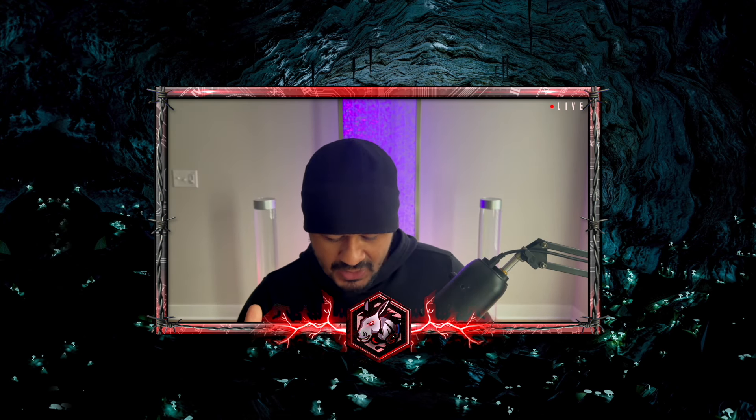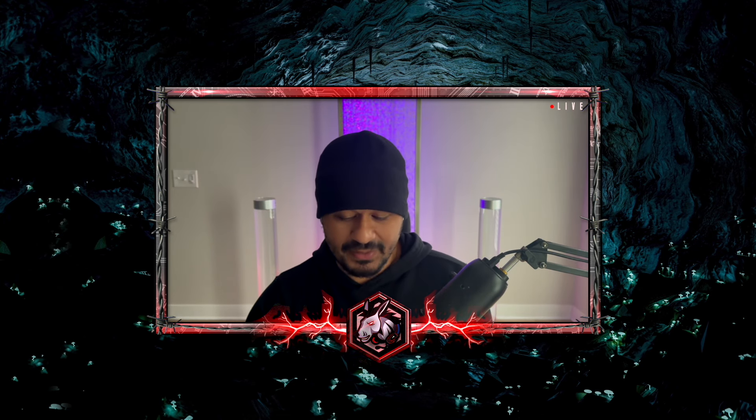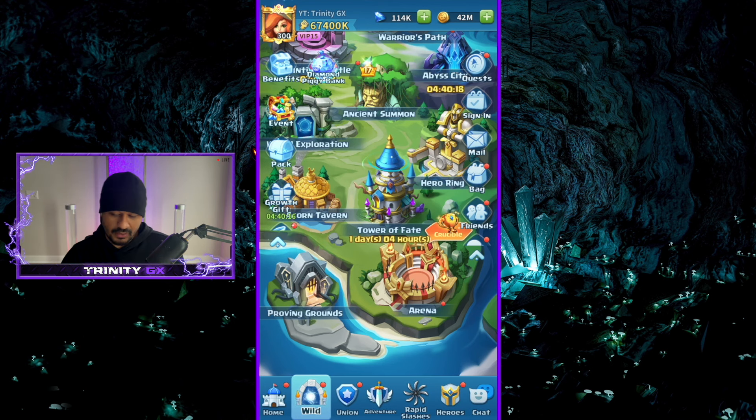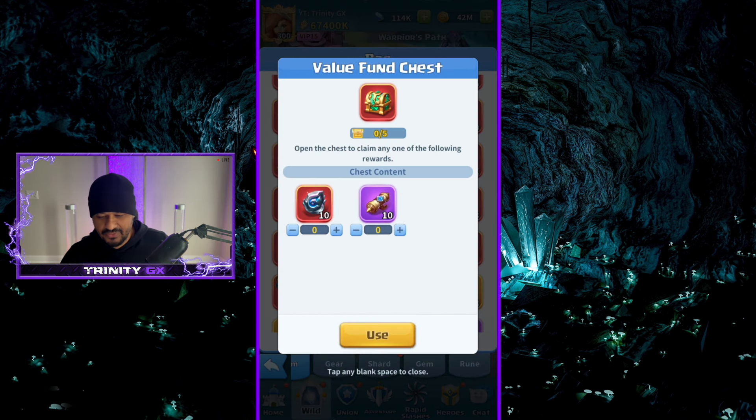I was actually able to save up around 40 to 50 approximately, very cheap slash free. The other 50 I'm going to unlock is from the value fund over the last few months. So we'll have approximately 108, which is 21 spins, trying to go for an S-plus piece of armor. Let's go to the bag — you can see we have the value funded chest right here.